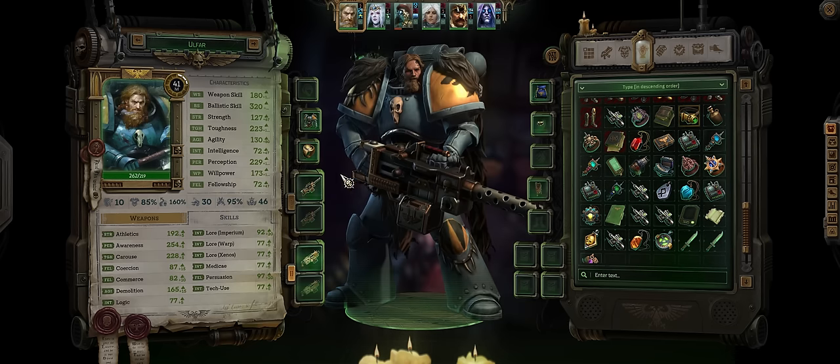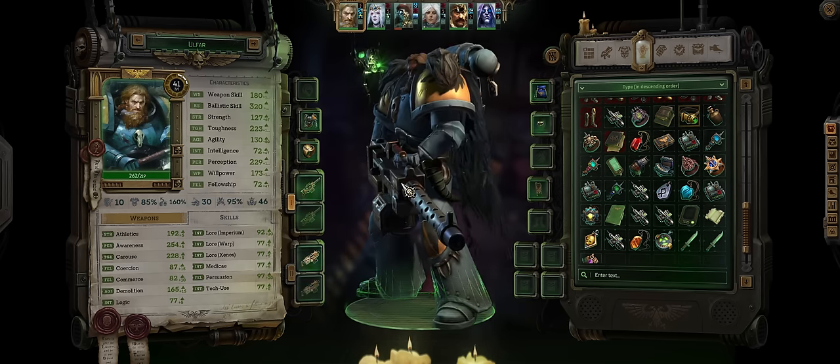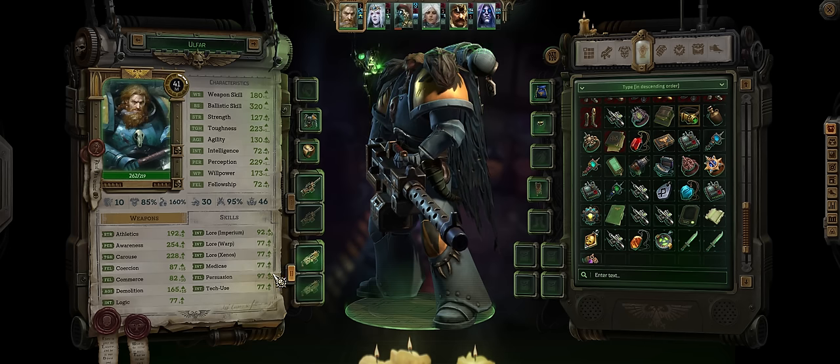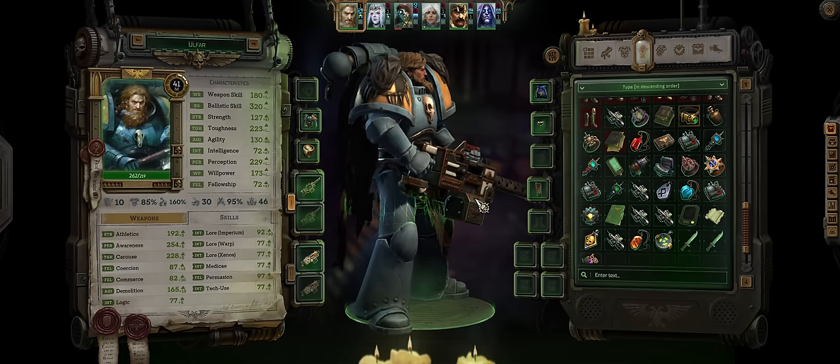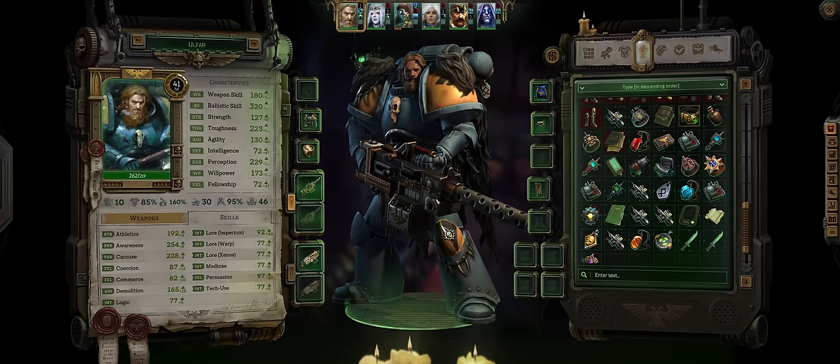I'd rather go with the Heavy Stubber because I think it looks amazing for Ophar as it is a bigger weapon than the Bolter. And that's pretty much it for our Ophar Space Marine Burst God build. If you found this guide useful, as always please remember to like, subscribe, and also consider becoming a channel member if you can. I truly appreciate your support — thank you for watching and see you next time, friends!